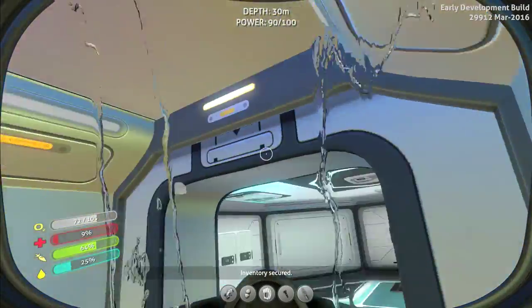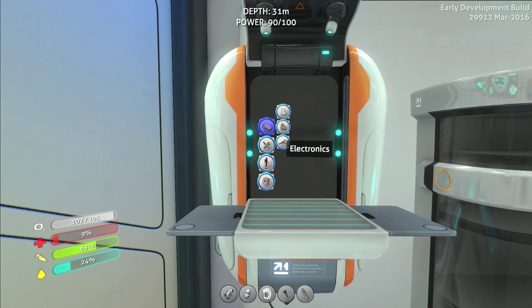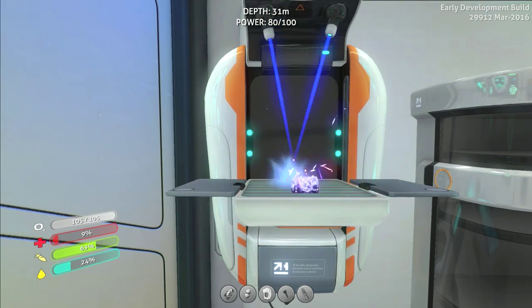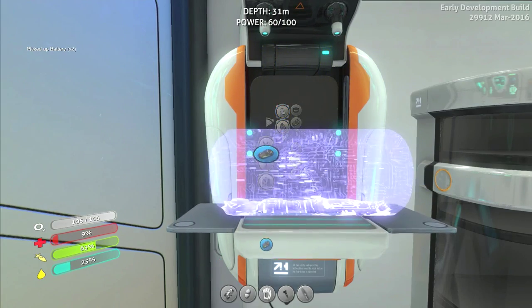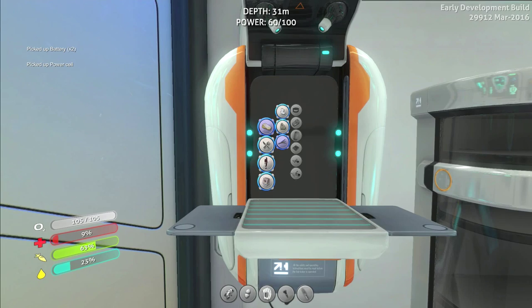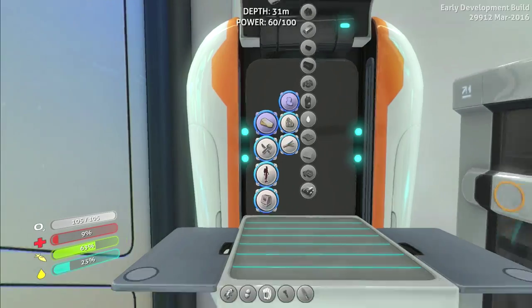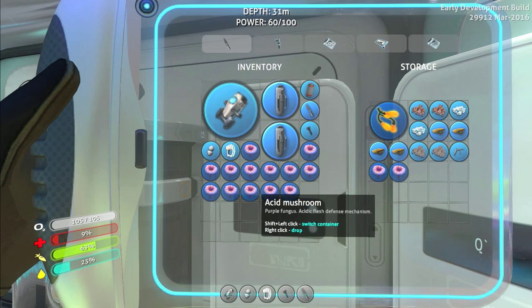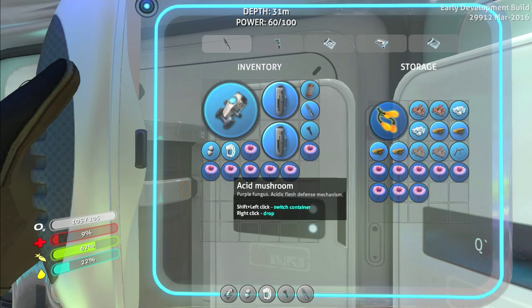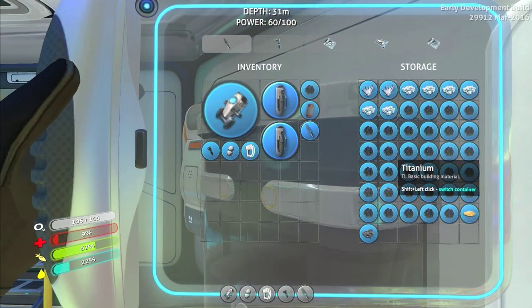We need to expand our base too - we just have one little piece in the middle of the ocean and I don't like it. Anyways, battery... my brain is just not working, I woke up not too long ago and it's taking a while to kick in. All right, power cell - woot! What else do we need? Titanium ingot - yes, we need 10 titaniums. Let me put away all our shrooms.